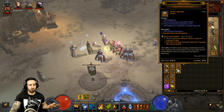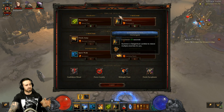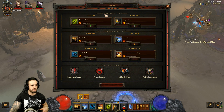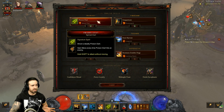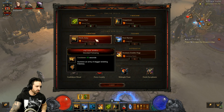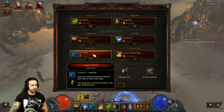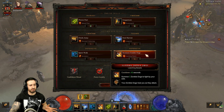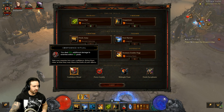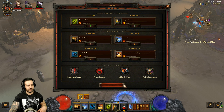The most notable change is the Boon of the Hoarder gem. Let's go through skills quickly first. For primary we're using Poison Dart with Spine Dart. I've got the Gargantuan here with Humongoid, we're using Fetish Army with Devoted Following, Soul Harvest with Languish, Spirit Walk with Severance, Summon Zombie Dogs with Leeching Beasts. For passives we're using Confidence Ritual, Fierce Loyalty, Midnight Feast, and Fetish Sycophants.